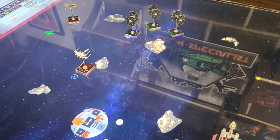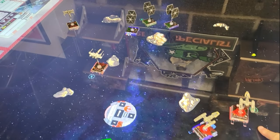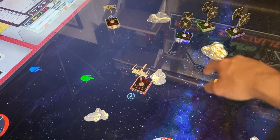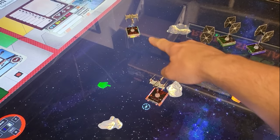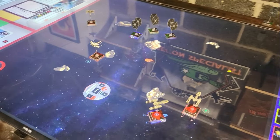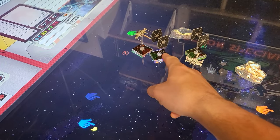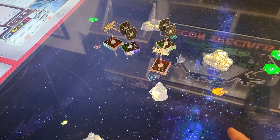Skipping ahead to turns eight and nine: the Y-Wings are coming around the rock — nice, slow, and safe. We've got more TIE fighters coming on. Blue is almost dead. I'm definitely going through a rock. Dan is about to joust three TIE fighters. Into turn nine: no more TIE fighters. The Y-Wings are coming to support Dan and me. We got rid of purple. Blue is still hanging on one health, green is still untouched.